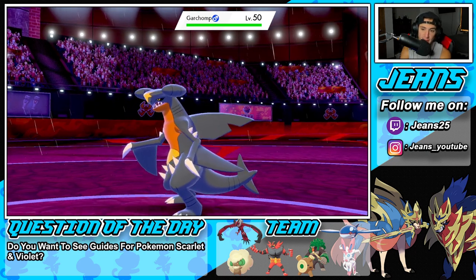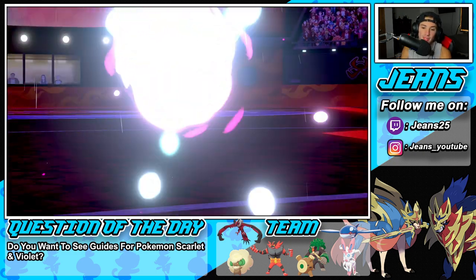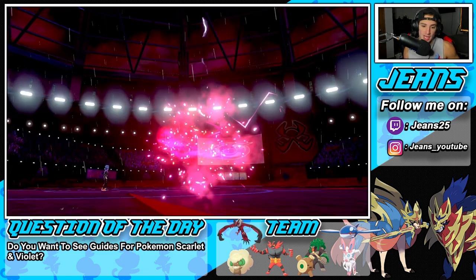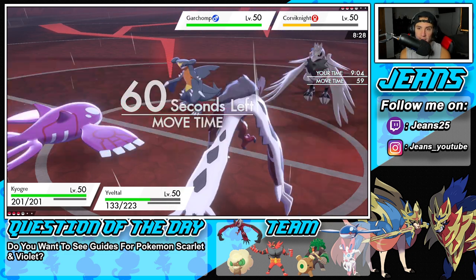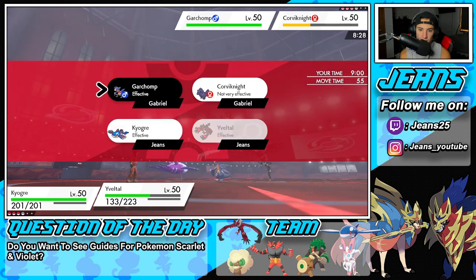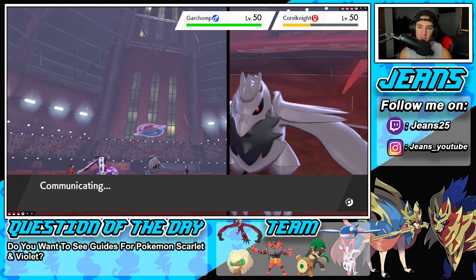He's going to go into Garchomp — I could just Ice Beam that. Actually I think I'm just going to Origin Pulse to finish off the Corviknight. Or actually I could Water Spout — that's GG's, we got this one locked. I'm going to touch my Kyogre with Oblivion Wing, this is an easy Water Spout into an easy Oblivion Wing to get some HP back. Easy — this is the lightwork. We're about to be 2-0, killing it with these Legendaries.